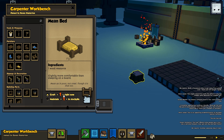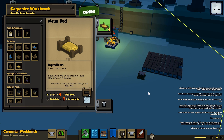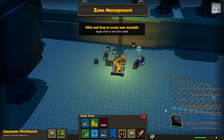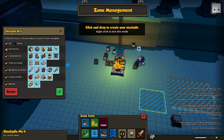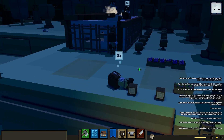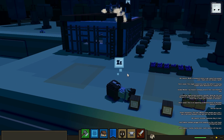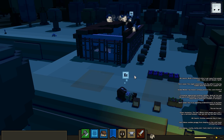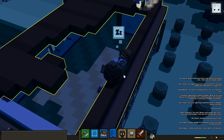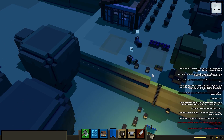These dudes totally need beds, so let's start by having Cabin make them some beds — let's start with four. That stockpile is full; he's going to need a place to put those beds. Let's make him another stockpile. Your citizens have energy, and as they work it consumes their energy. If they get too exhausted, they will just fall asleep wherever they are — unless they have a bed, in which case they'll try to sleep somewhere more comfortable.